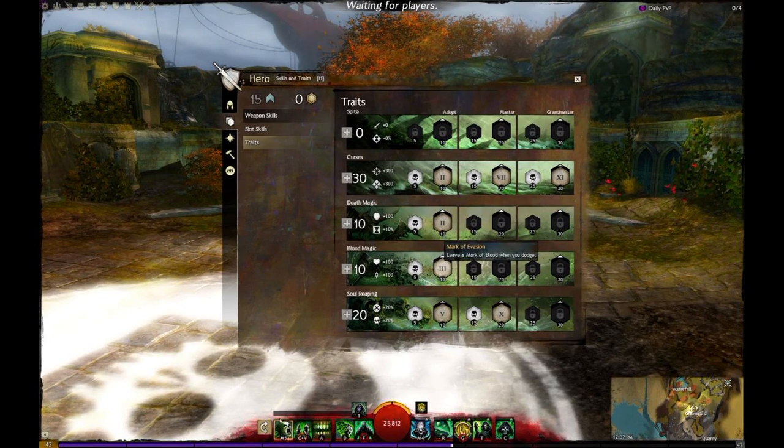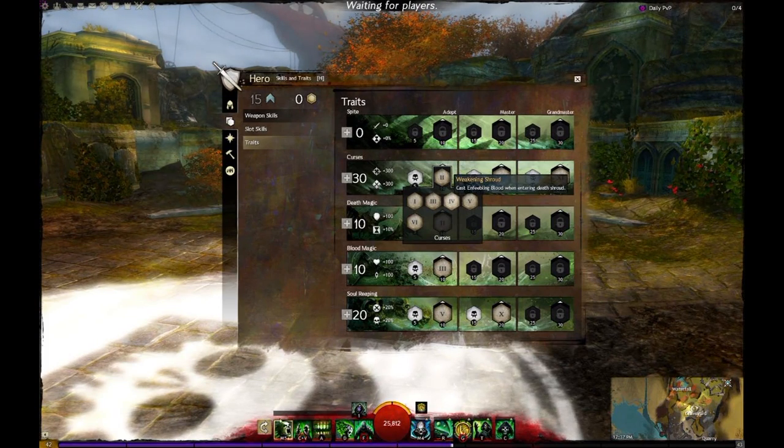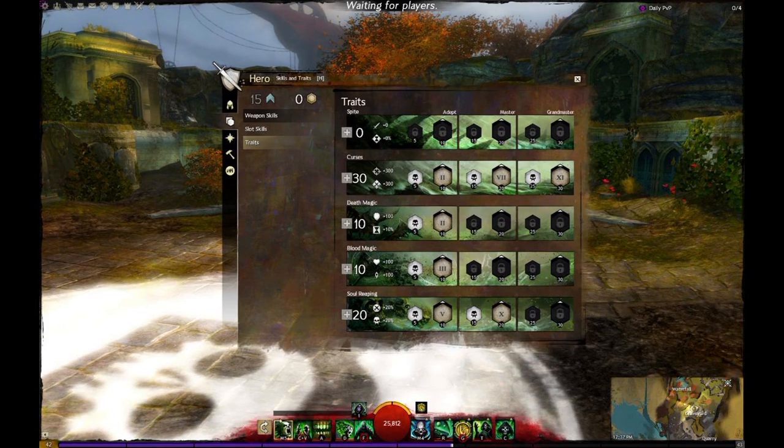Mark of evasion gives you lots of life force with the next couple of traits. 20 into soul reaping — you get speed of shadows as well as soul marks. Soul marks with the mark of evasion gives you a lot of life force when you are getting chased. You can also swap hemophilia for weakening shroud if you want more survivability and less damage, obviously if you're getting targeted a lot. Necromancers do get targeted, but that's based on your gameplay, your comp, how your team runs it, and if you're getting constant pressure. Necromancer is a very personal class, especially when it comes to conditions.